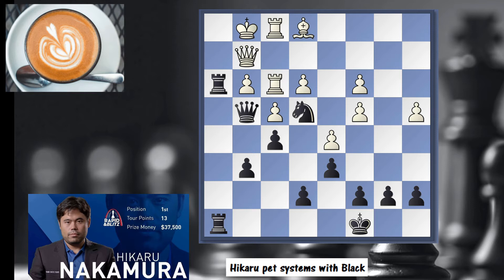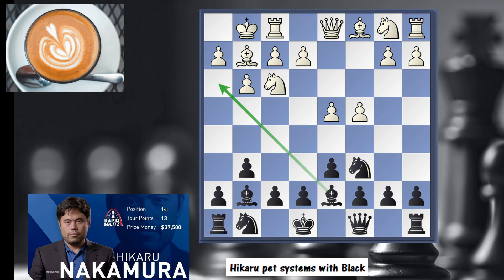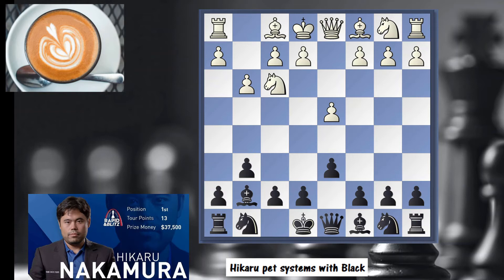The game continued, white finally castled, and here black is winning — white resigned. The threat is rook h1. The only move is queen g2, and then simply queen h5 — you have one, two, three pieces on the h-file, and rook h1 is the threat. The knight is controlling f2, the king is stuck — it's absolute game over in 23 moves. A textbook attack that all started with bishop h3.